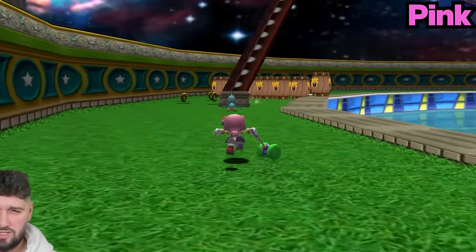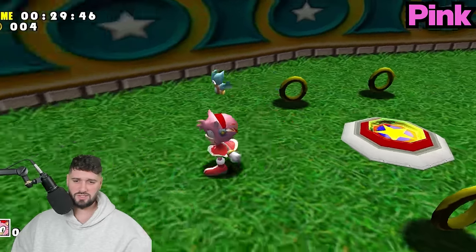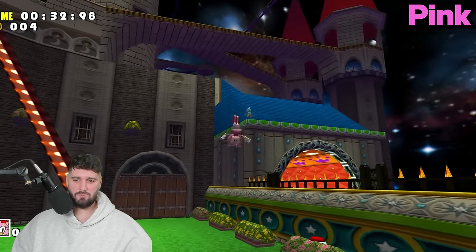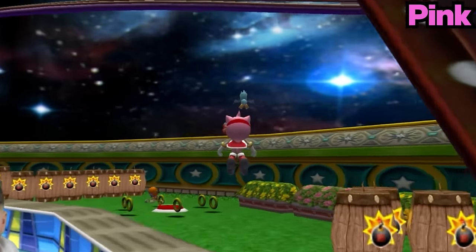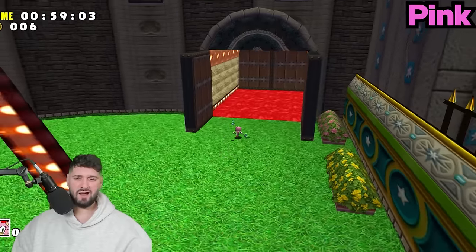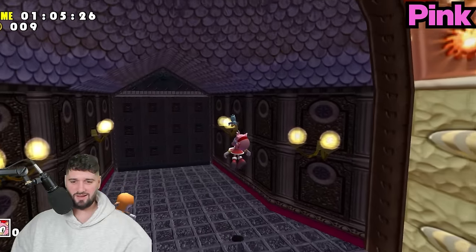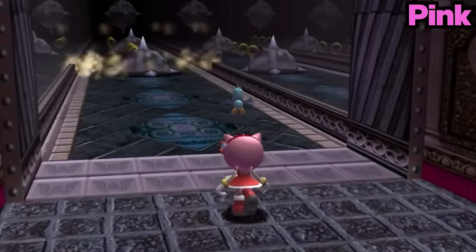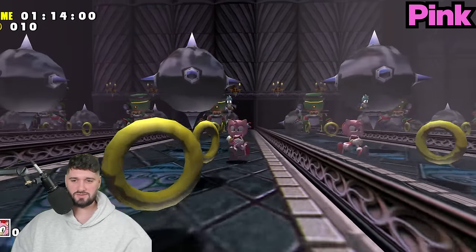The first thing we have to do is find a Switch somewhere. I really hope we can beat this game. We got the Switch! I'm not really a big fan of playing as Amy in this game, but I do think her Hammer Jump is pretty fun to use. We got to find another Switch. All right, boom - we got it. Now we should be good to move on to the next part of the level. So many colors in this level - I see pink over there to the right of me.